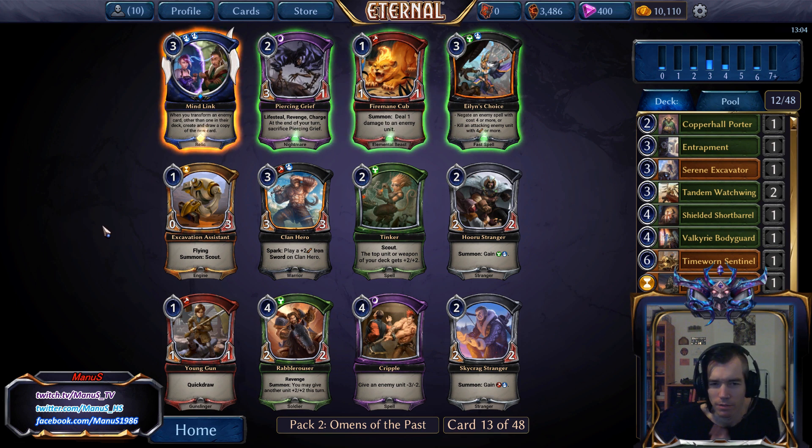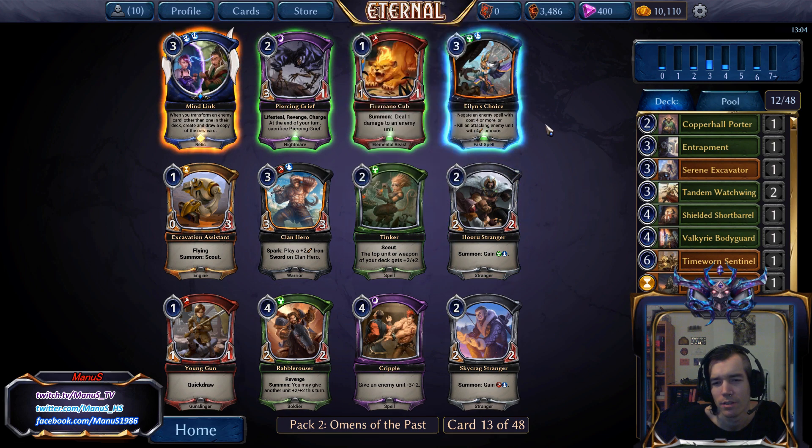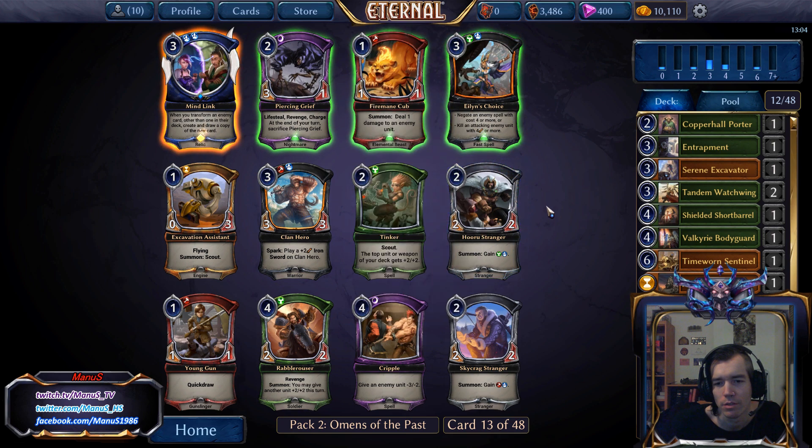There's not a whole lot of relevance for us here. Island's Choice if we go towards the Horu route or Horu Stranger as a splash, but it's not that great. We're not giving up a whole lot for the dust here, so I'll just take the Mind Link.